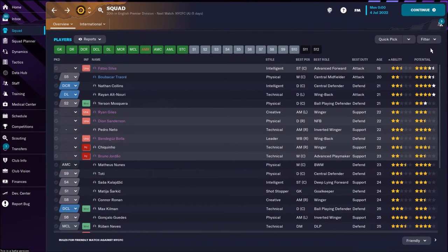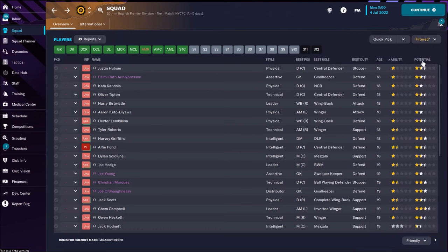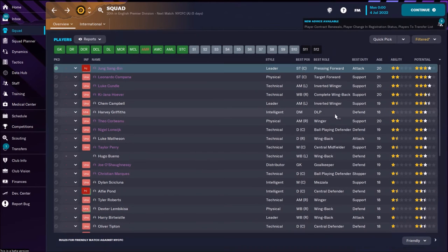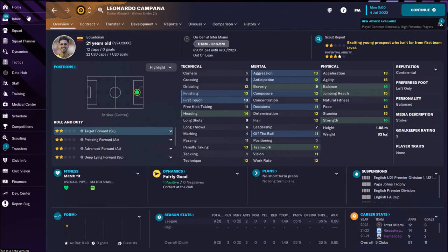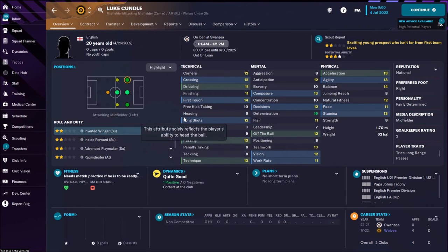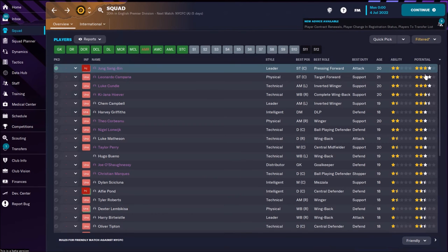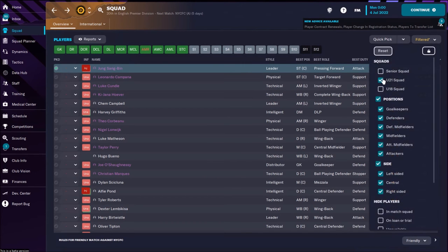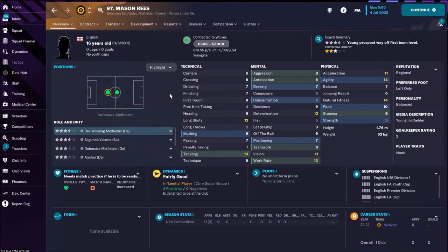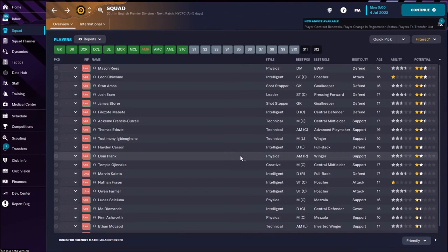Matheus Nunes at 23 still hasn't reached full potential and will improve a bit more. In the under-21 squad, there's a South Korean pressing forward with nice speed and mental attributes, but his potential is four stars. There's also Leonardo Campana, an Ecuadorian target forward. Luke, an English winger, is also there, but none of these guys have five-star potential. In the under-18 squad there are no particularly interesting kids — no standout potential.